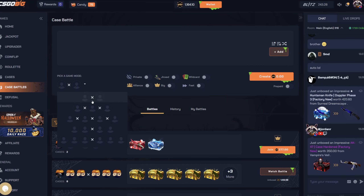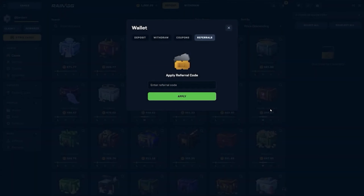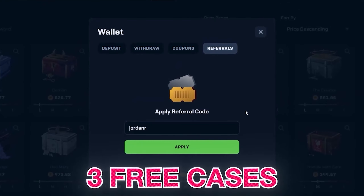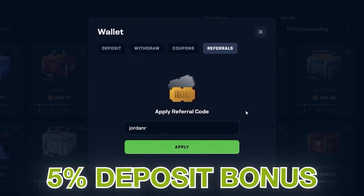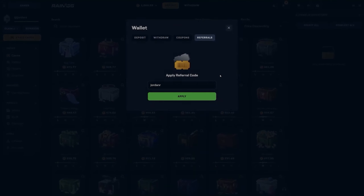Sorry to interrupt this video, but if you guys want to play on Rain, click on deposit, go over to referrals, and type in code 'jornar' — that will give you access to three free cases on the site plus a five percent bonus on top of any deposit you make. So make sure if you go play on the site, use code jornar.